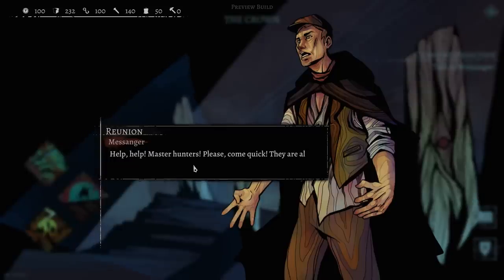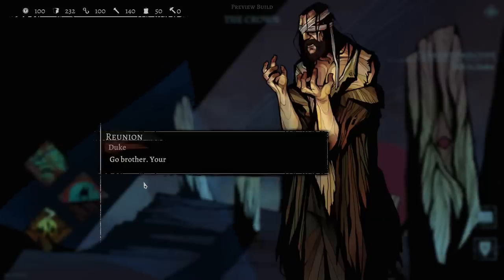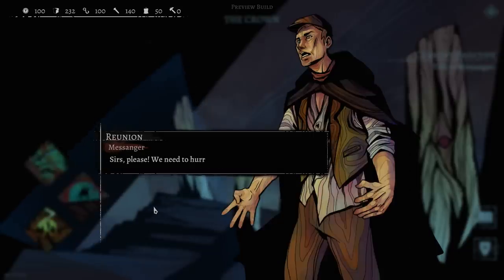Help! Monster hunters, please — come quick! They're almost upon us! Beasts have attacked the End Kings rest near the crossroads. Go, brother — your duties await you. You're coming with me. What use am I in this sorry state? You're a part of this family whether you like it or not and I won't leave one of my own behind. Lead the way, boy.